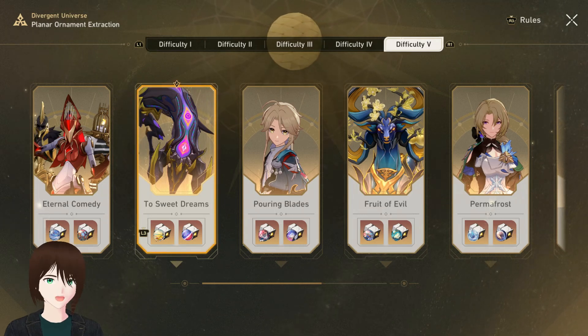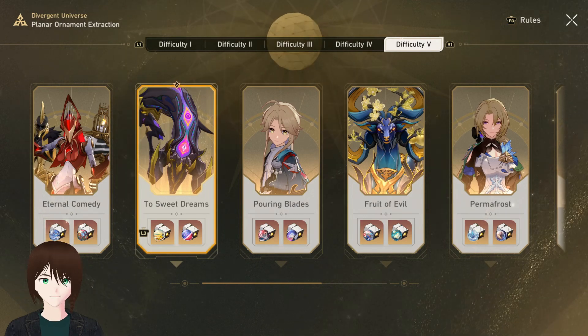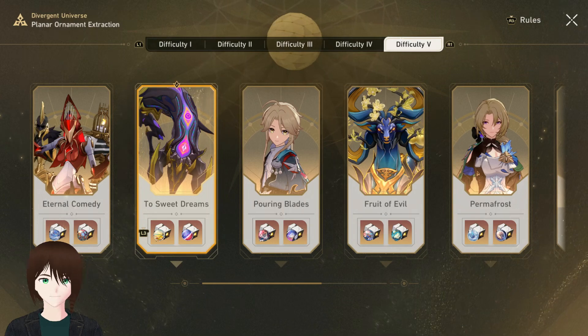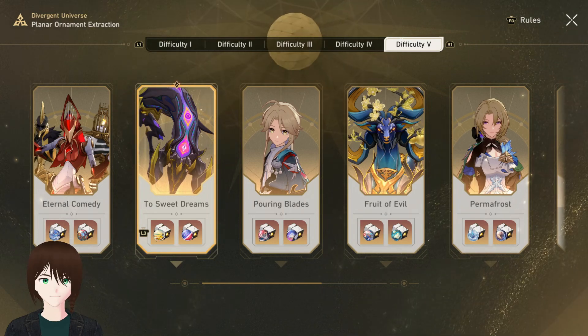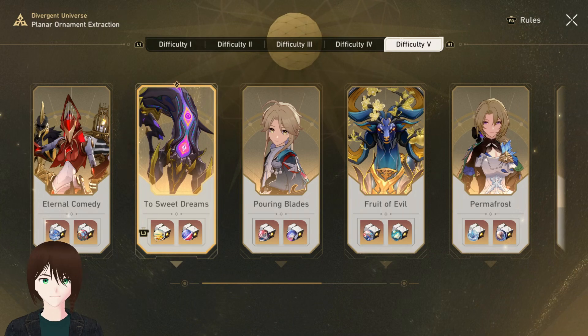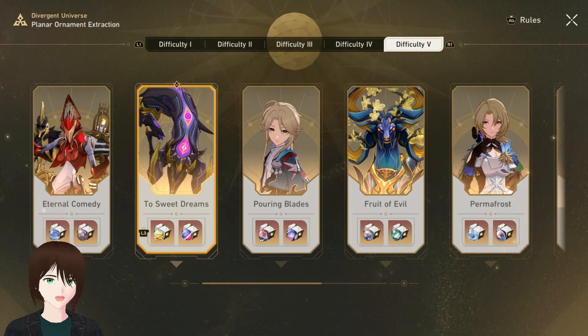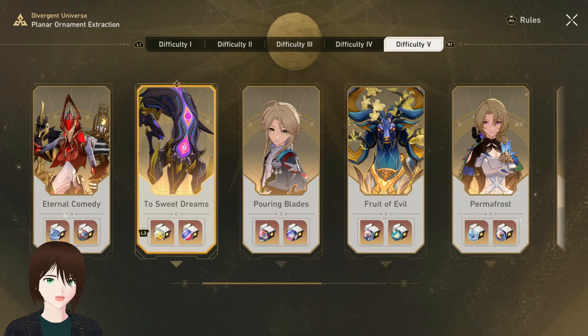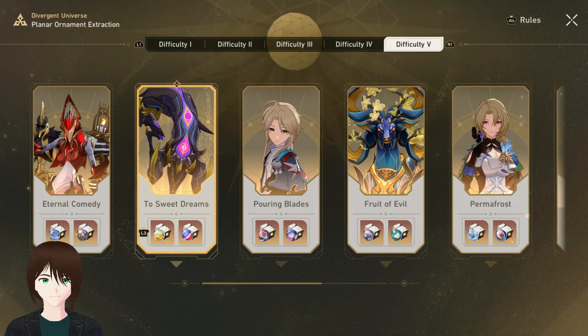A run of Divergent Universe definitely takes longer than a regular simulated universe run — although to be fair, I don't have the upgrade that lets you use consumables yet, so I can't just spam Acheron on everything. It'll definitely feel faster once I get that. But you still have to do a whole Divergent Universe run just to get a save file for ornament extraction.